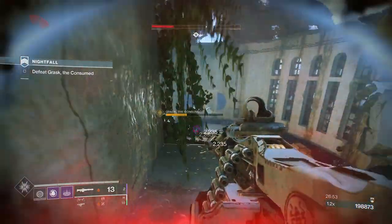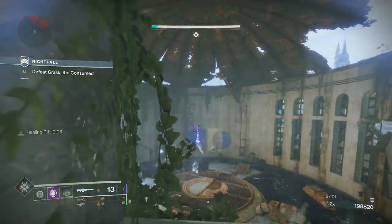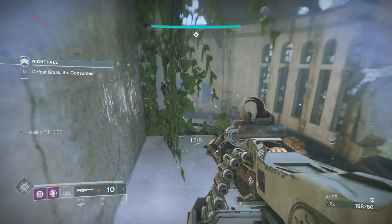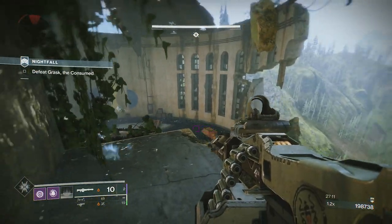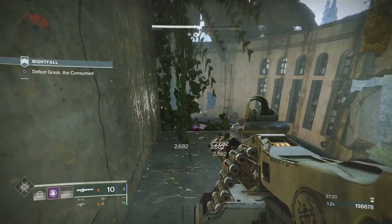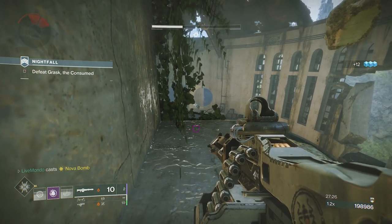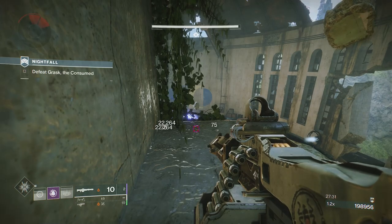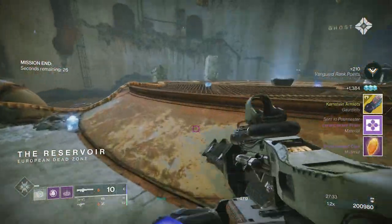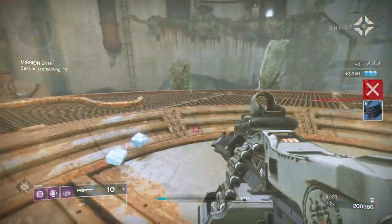I dropped that grenade on him and went red bar, so rift goes down. He's in his last health bar which means we should get another wave of adds. I'm going to throw my Nova at him — and you'll see how much the Nova hits for: 200,000 and odd thousand. That's the run. Stay up there, back away to the back as far as you comfortably feel and crouch. Don't attack unless you've got a rift, and just keep pinging those grenades on him.